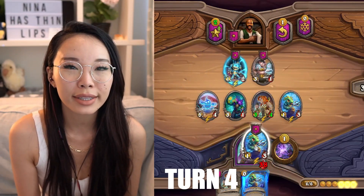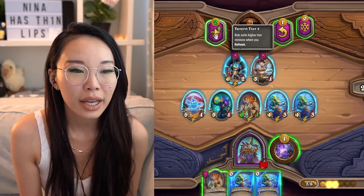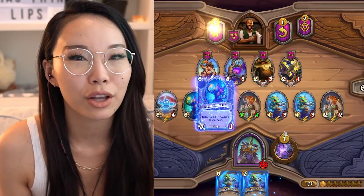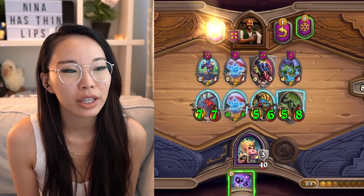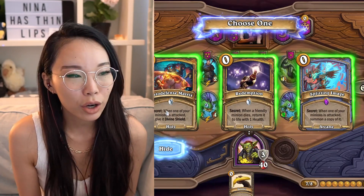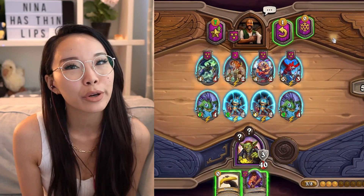Turn 4, the 6 gold turn, is the first leveling turn. You want to buy a minion, hero power, and level to tier 2. On turn 5, which is 7 gold, you want to level to tier 3 and hero power. On turn 6, which is 8 gold, you can level to tier 4 and hero power. Or if you have a really good shop, or if you're really behind in the lobby, you can buy 2-3 minions and hero power instead.